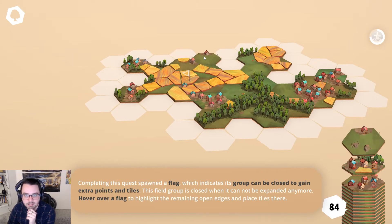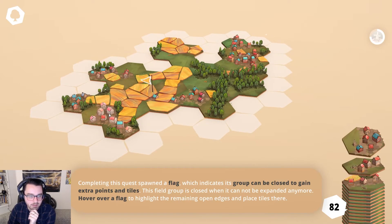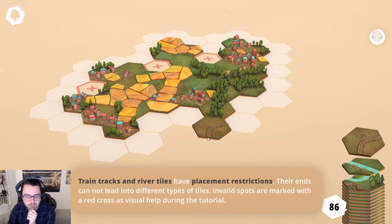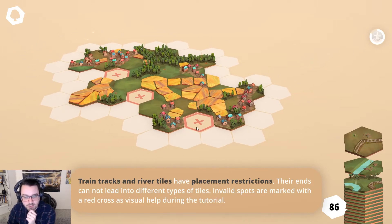No — evidently I've done it wrong. Oh, so there for some reason. This is an ugly board, I'm gonna say. This is not a good-looking board right now, but that's all right. Train tracks and river tiles have restrictions — their ends cannot lead into different types of tiles. Invalid spots are marked. I kind of get that.